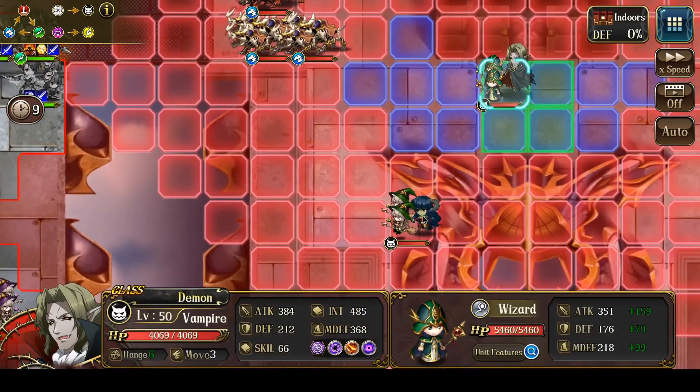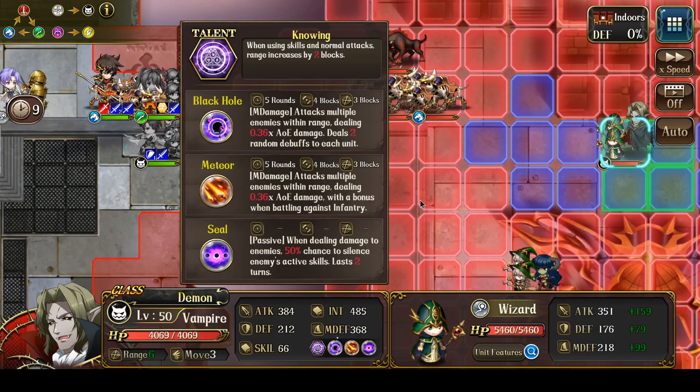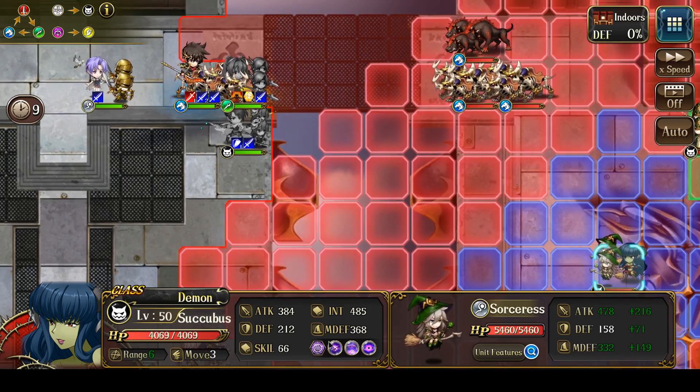Two new enemies spawn: a succubus and a vampire. They both have skills and normal attack range increased by 2.